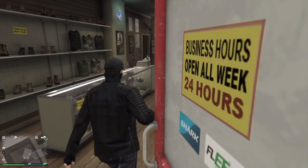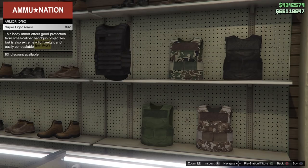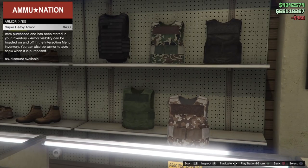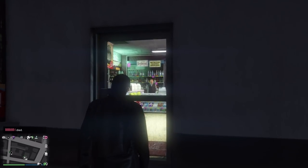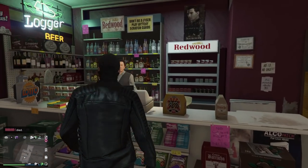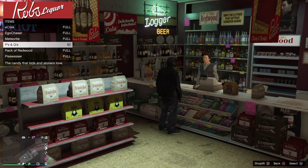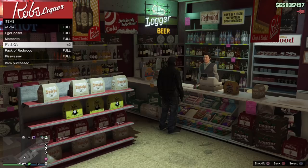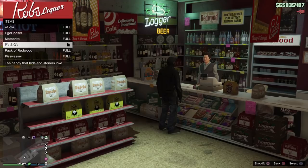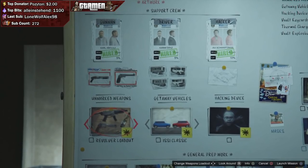If you go to the Ammu-Nation, you can buy armor there. You should be buying the super heavy armor — the very last one — for about $500 each. You can hold up to 10. For snacks, go to any convenience store, though keep in mind you don't always get a full supply and may have to visit multiple stores or use your CEO office or facility. You can hold a total of 30 snacks.